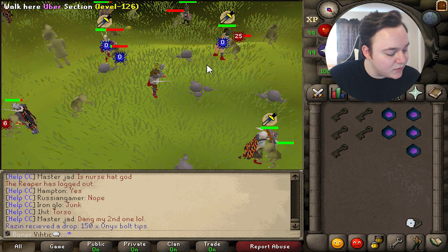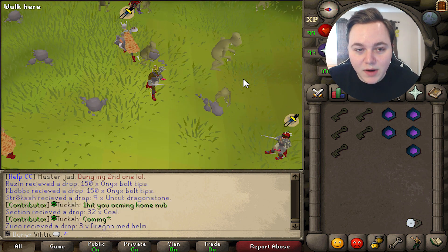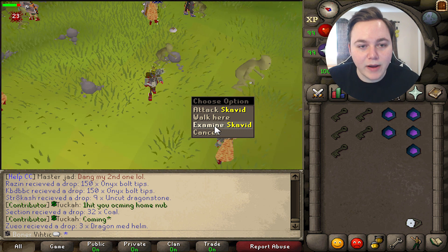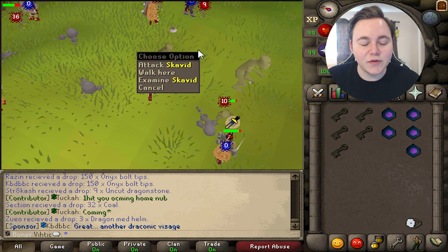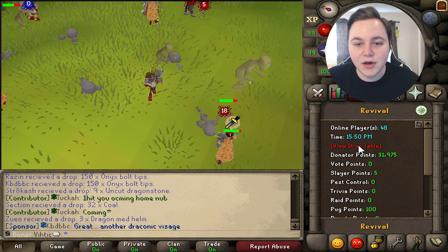We'll start with the event. It's pretty simple — all you gotta do is type '::event' to get here. This is going to be going on for the entire month and there are two monsters: there's little baby scavids all around, and when you're attacking these there's a small chance that a superior scavid spawns.